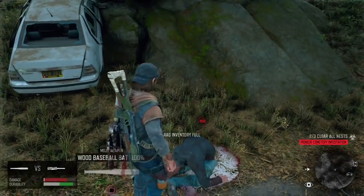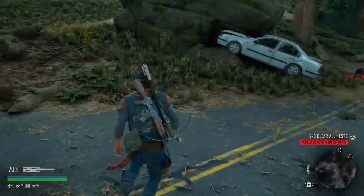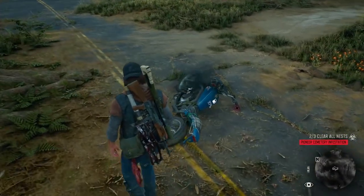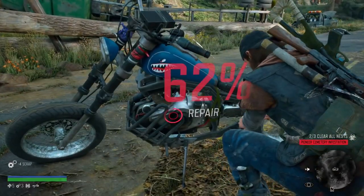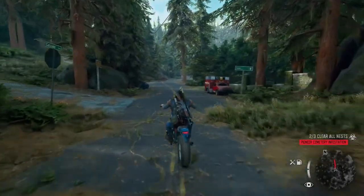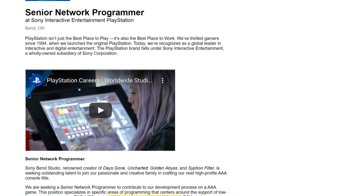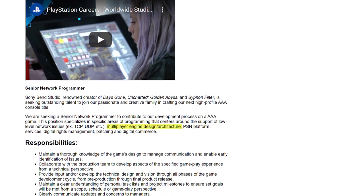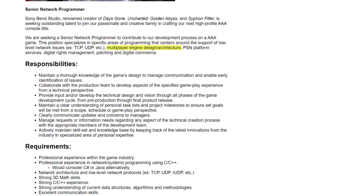Under requirements, it gets even more interesting: it asks for an extensive portfolio including human, creature, and animal rigs. Creature could imply freakers, and animal rigs align with the hunting mechanic in Days Gone. Then the senior network programmer posting says they're seeking someone to contribute to a triple-A game, specializing in multiplayer engine designs and architecture, PSN platform services, digital rights management, patching, and digital commerce — suggesting a multiplayer aspect.